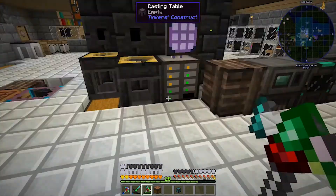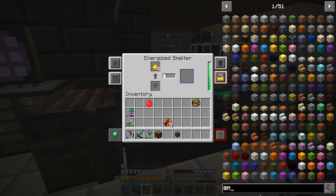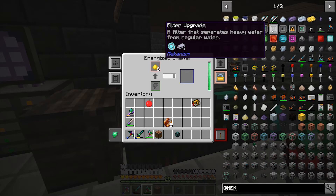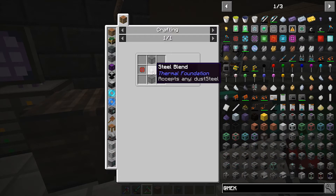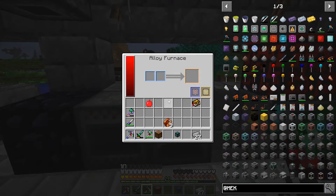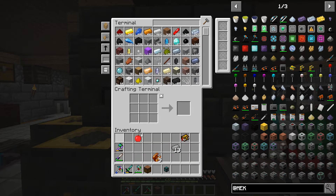The next thing I need to make is a noise muffler filter - it's the loudest machine of them all, that Mekanism machine. The filter requires steel blend - so pulverized steel goes in and turns into steel blend. Let's do about half of those. That's five - should be enough. Let's put those in.